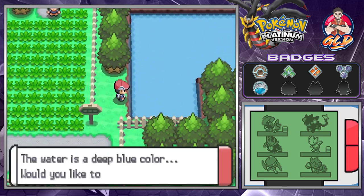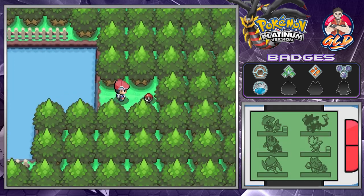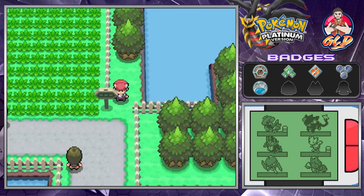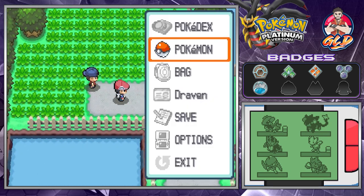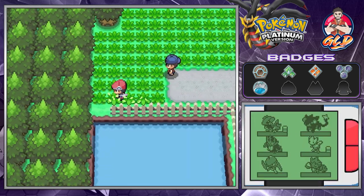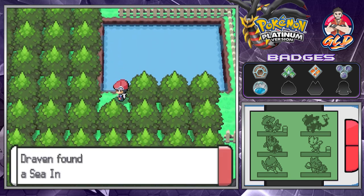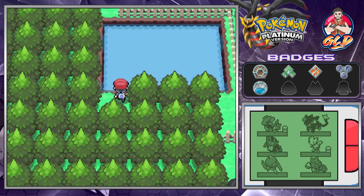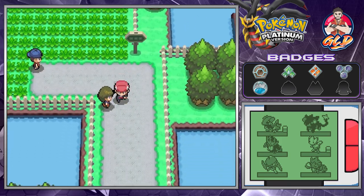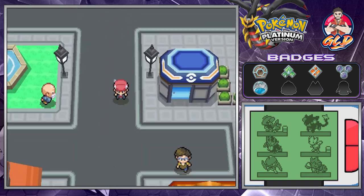Here we have a Psyduck - we're not going to be battling that. And here we have a hidden item which is an HP Up. Episode 18 and we are kicking some butt with this walkthrough. Here we get ourselves a C-Instance - this one can be used to actually breed a Marill, so we're gonna be going back into the PC.